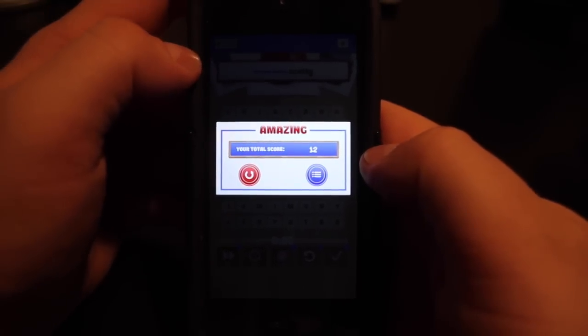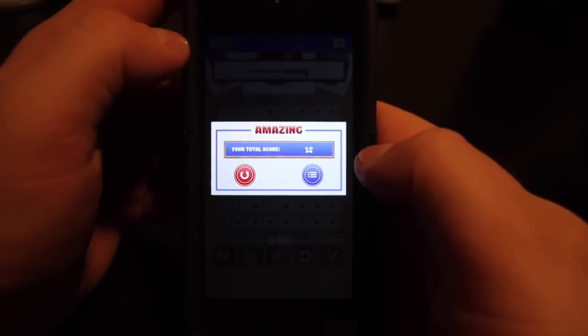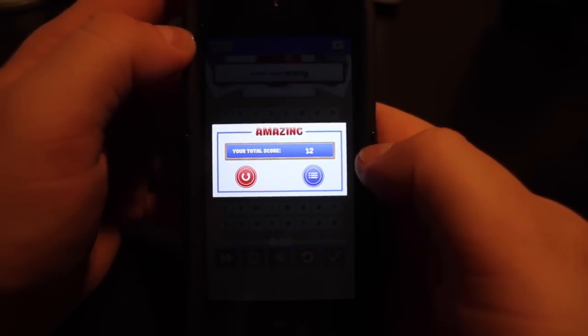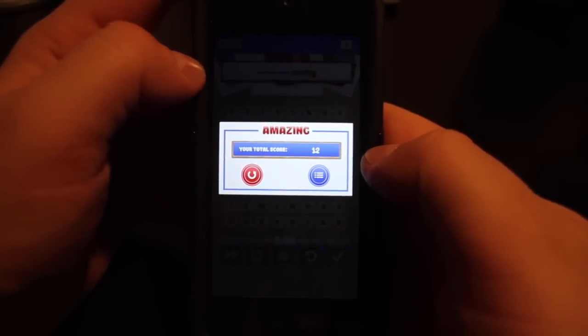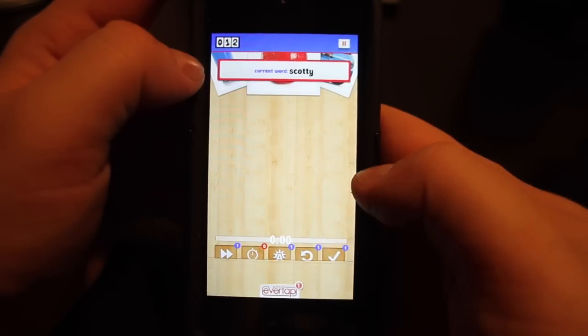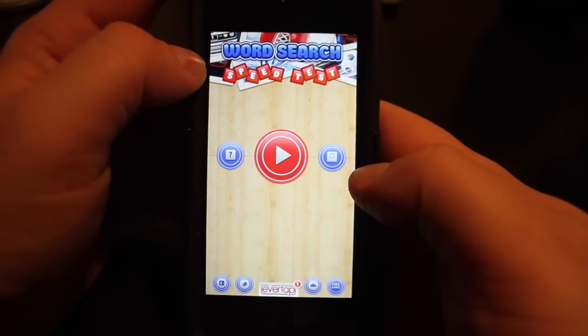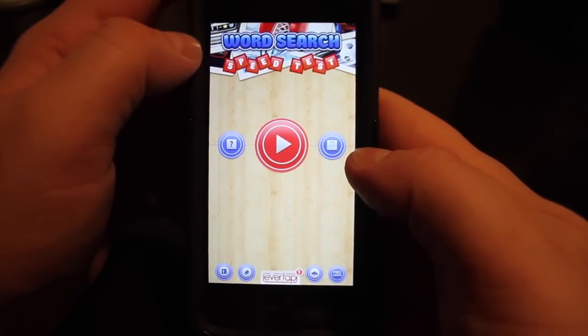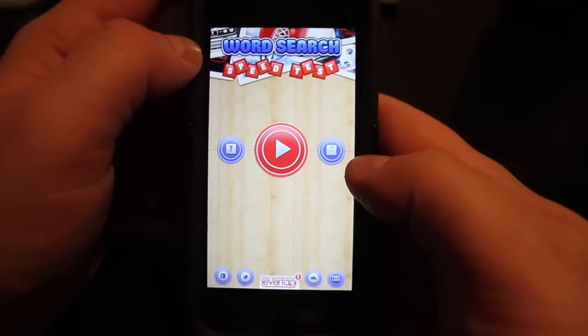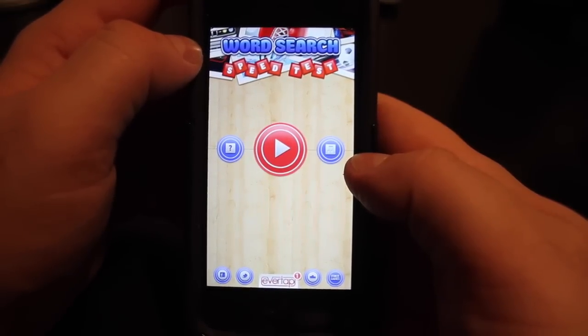So I got 12. I already have the Bookworm achievement through Game Center, so be sure to log into Game Center so you can get all your achievements. This is Word Search Blitz Speed Test by EverTap. It's free today, go check it out — you have nothing to lose. Free download for iPhone, iPad, and iPod Touch.